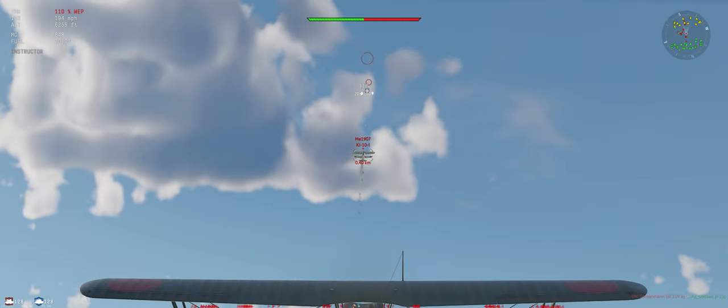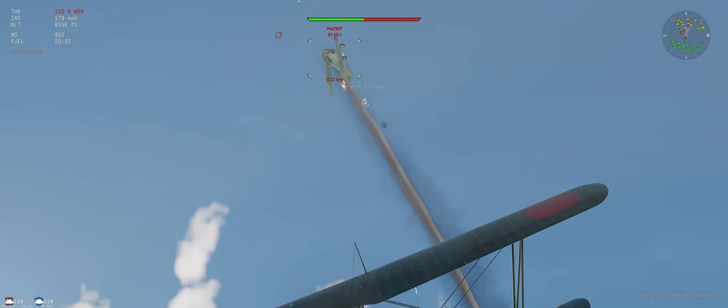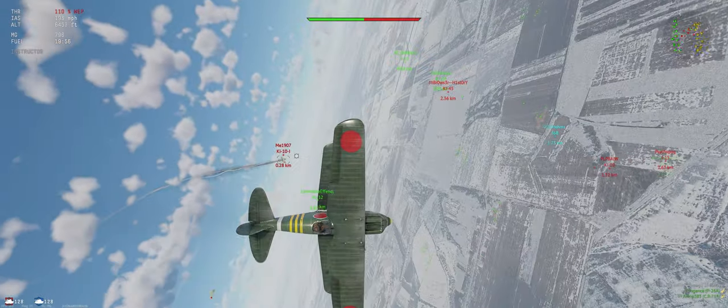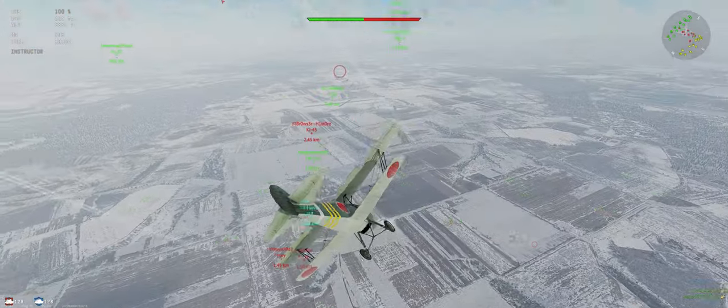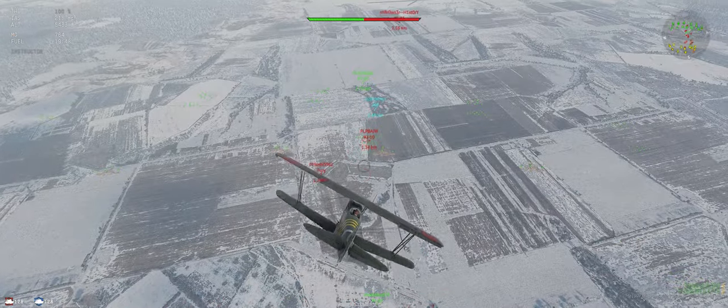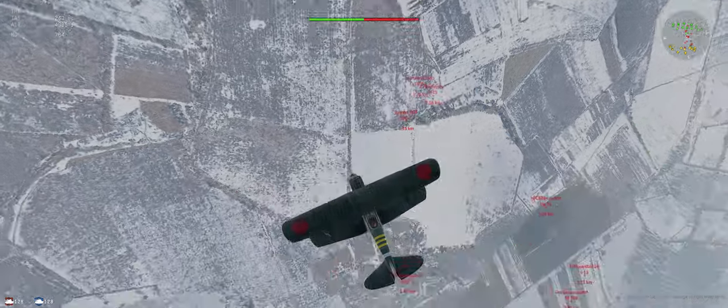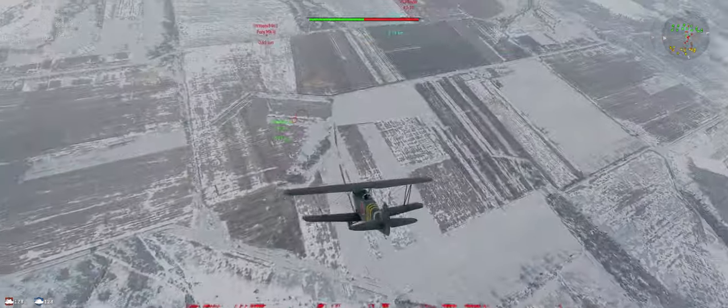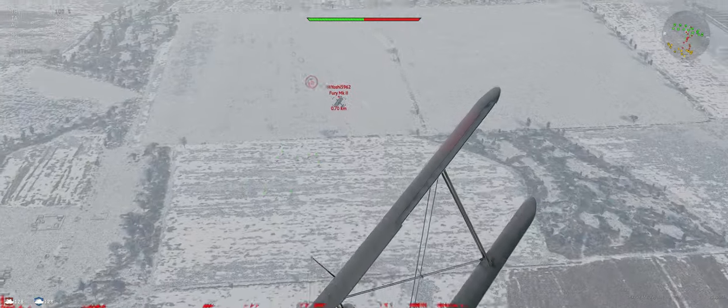Go ahead and take a few shots. Got half a wing — we'll take it. Just go ahead and dive down to our side, try and push him off along the way. I don't think he's going to be much of a threat, let's go after this Fury instead.